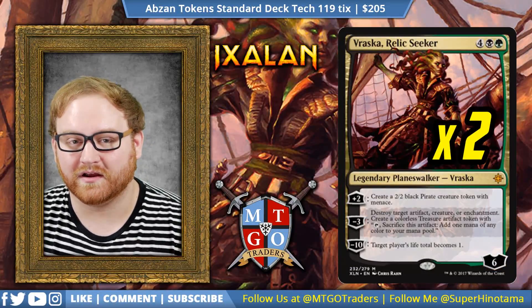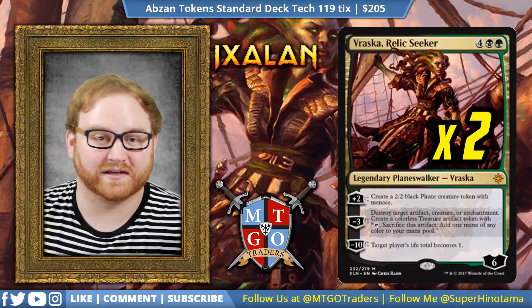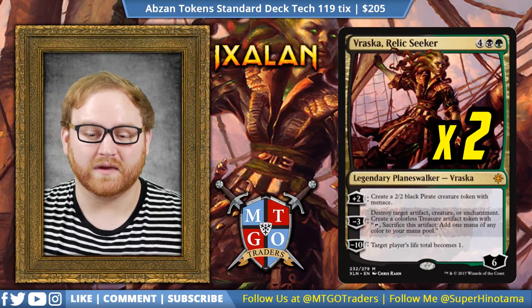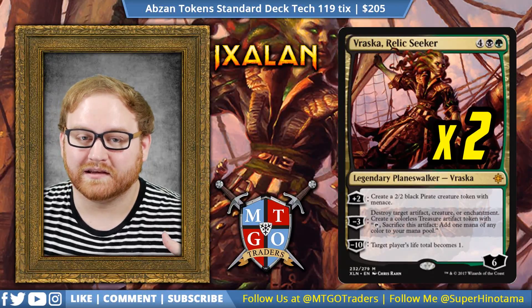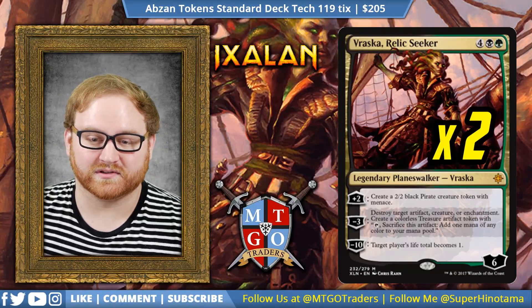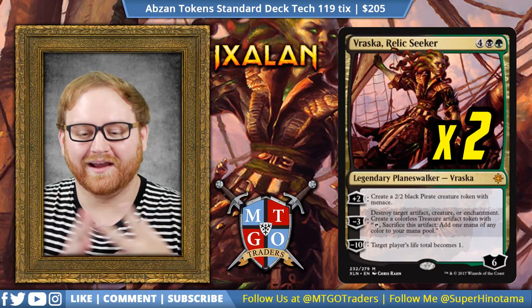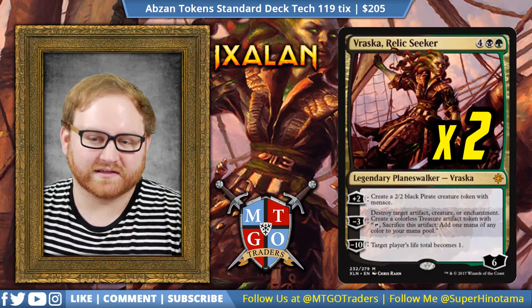We have two Vraska, Relic Seeker. In some lists there was a three-of or even a four-of, but I think a two-of is fine because we're so light on green mana — this is the only green mana card in the deck. Vraska is super impactful: her plus-one can make a 2/2 pirate with Menace, and her minus-three can destroy target artifact, creature, or enchantment and create a Treasure token. Those Treasure tokens can also be duplicated thanks to Anointed Procession, as well as the 2/2 token she produces. Overall, a super impactful Planeswalker.